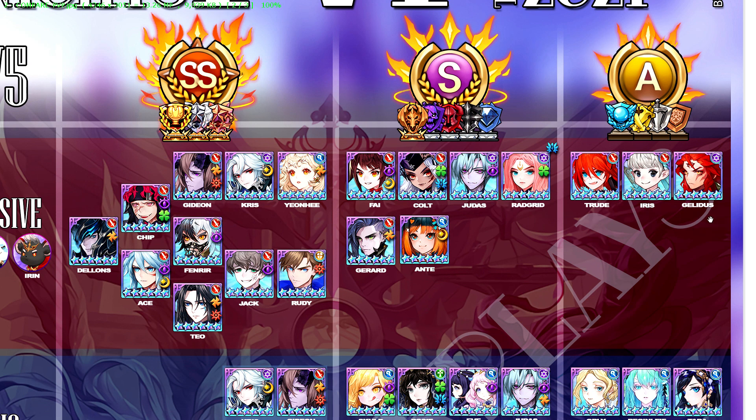These three A tier heroes can still be used in the really low tiers — that's fine. Gelidus is always there because of death resist.